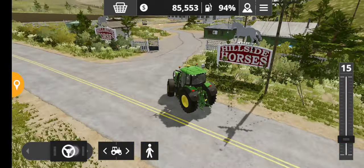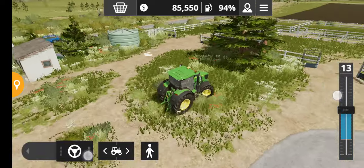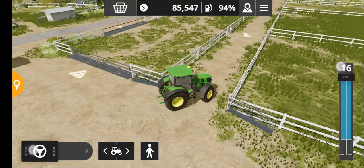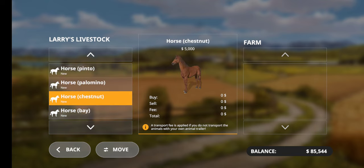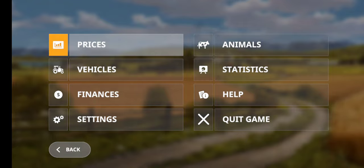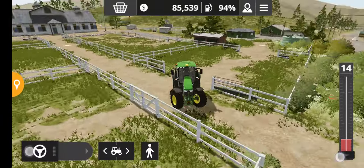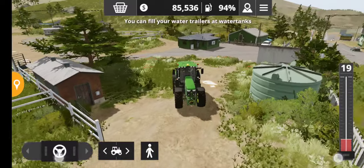Hillside Horses. I don't know what you need for horses. It looks like water, straw, and hay. Five grand a horse — geez. I don't know if it's worth it if I have to get hay for them. They probably do need hay, and then I have to screw around with that too. But I don't really want to screw around with that. Let me look up here — unload straw here, and this one must be for hay or food.